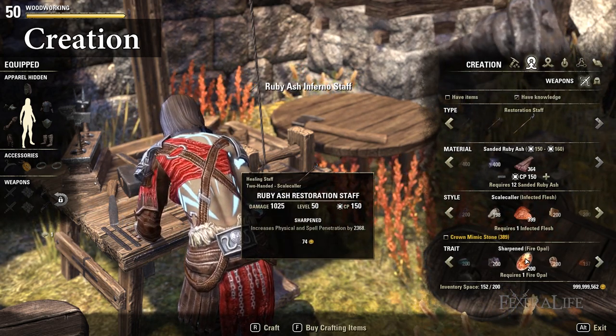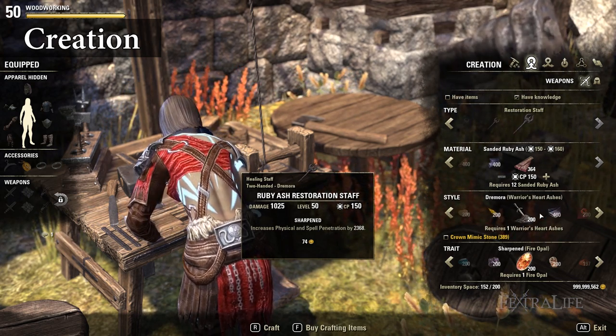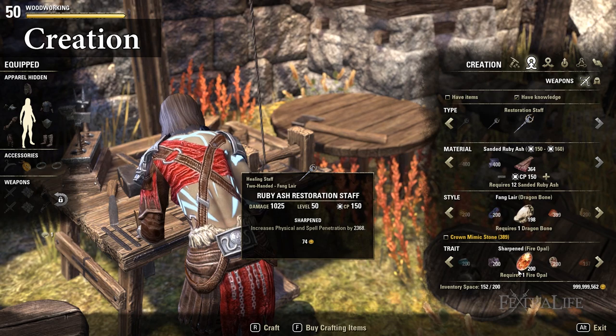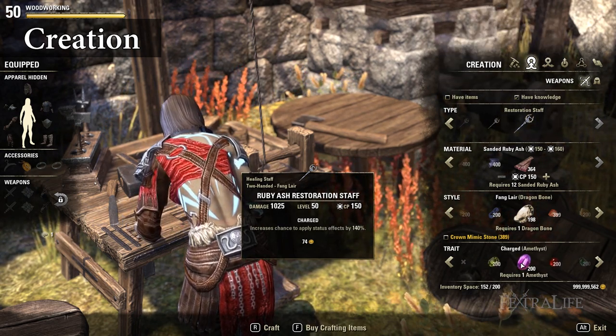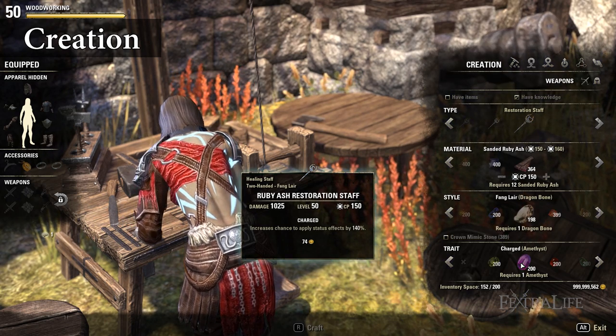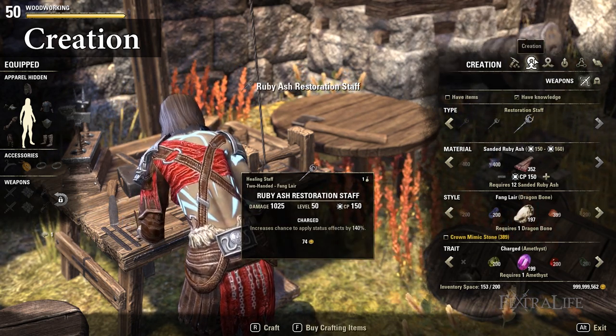Unlocking new styles is done by acquiring motifs, which usually drop anywhere randomly but can also be obtained in other manners. Style materials are acquired through deconstructing, refining, and via a vendor that usually stands near the woodworking station. 4. The final option is to choose a trait. Trait materials are obtained by deconstructing gear and refining wood.